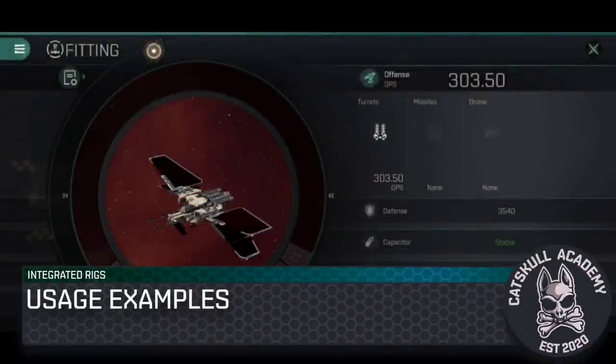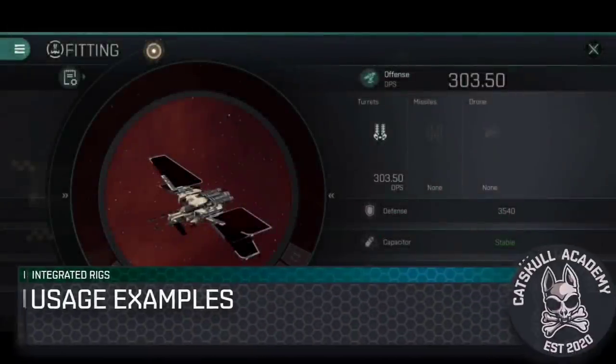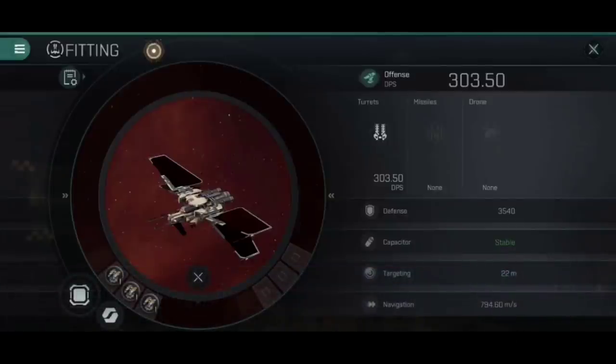Now I want to demonstrate how this actually works in practice and discuss which integrated rigs are most beneficial for your particular ship. I'll give a live demonstration with a slasher interceptor. It has three Gisty C-type small autocannons in the high slots, and the standard DPS rig setup of one cannon collision accelerator and two burst aerators - giving a total DPS of 303.5.